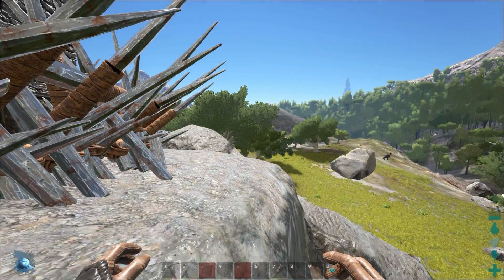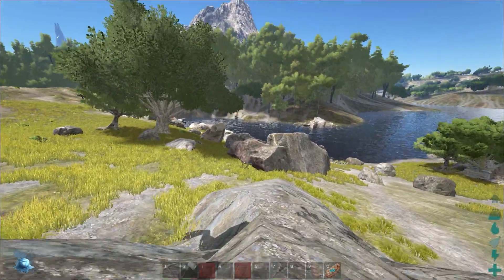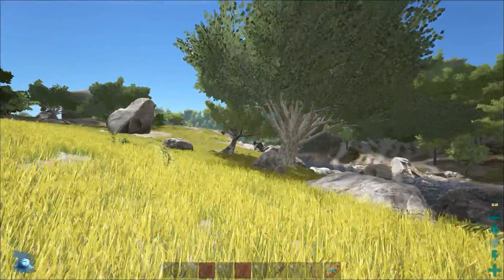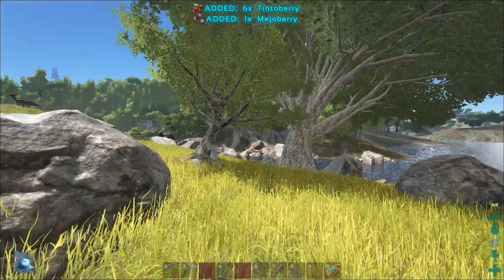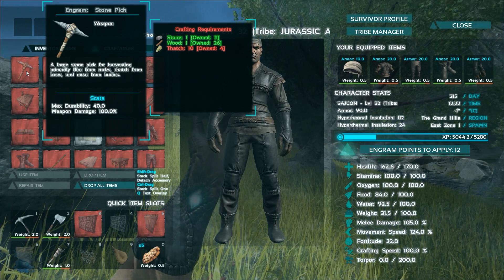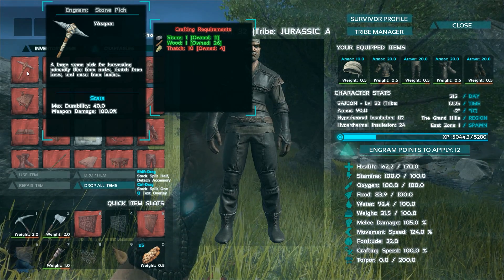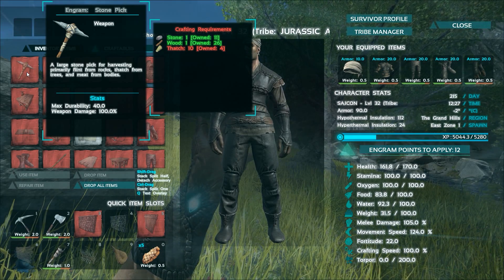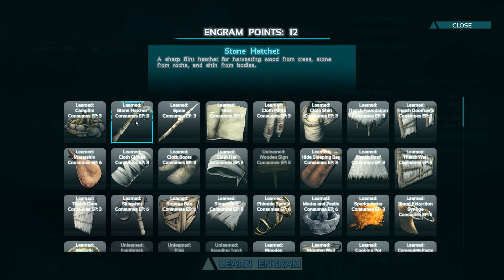I do have some stuff that you won't be able to get for a while. We're gonna start off with how to survive in this world. What you need to start off by doing is to get yourself a stone pick. The stone pick and the stone hatchet will be your two most important tools. Once you've leveled up at least one level, pick the stone hatchet and the campfire — that's where we're gonna start.